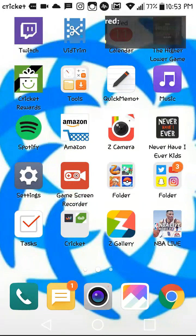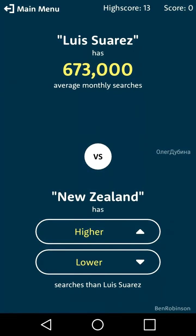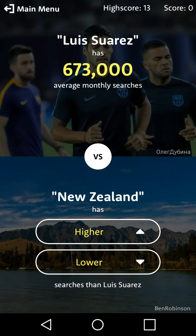Today's video we are playing the Higher or Lower game. My high score is 13 on this game, so let's try to beat it. We're gonna do it until I beat my score — high score is 13, and we're gonna beat it. Basically what you do is the top says like 673,000 average monthly searches, and the next one you guess if it's higher or lower.